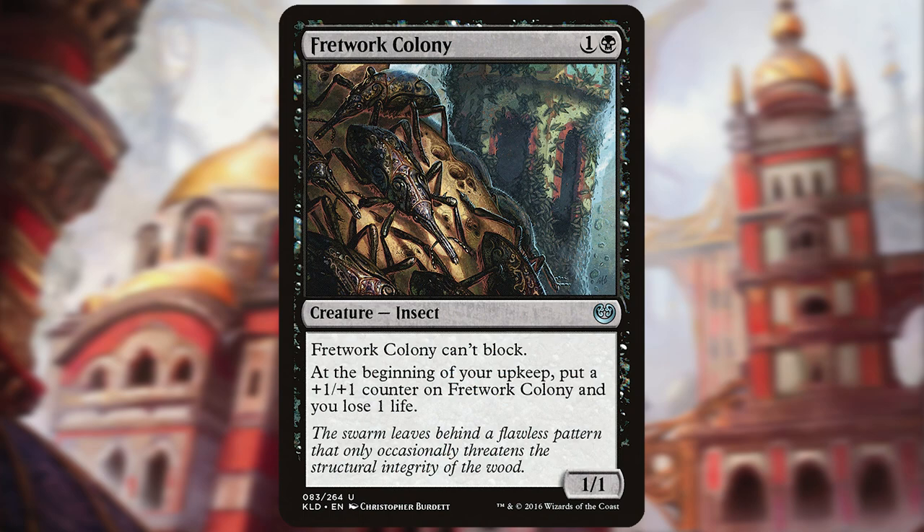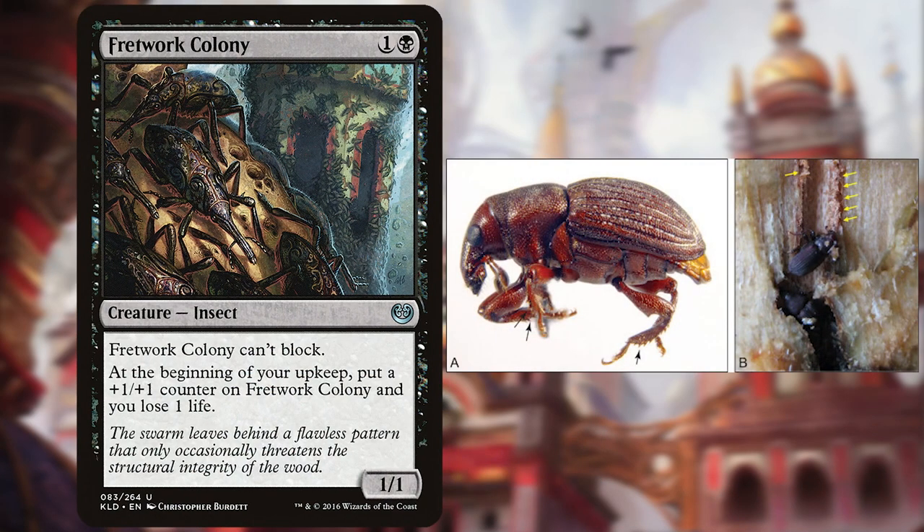Here's a fun fact for you. While beetles aren't generally known for eusociality — that is, living in a cooperative multi-generational colony — there is a species of weevil, the ambrosia beetle, Australoplatypus incompletus, that does. Let's give it up for weevils!